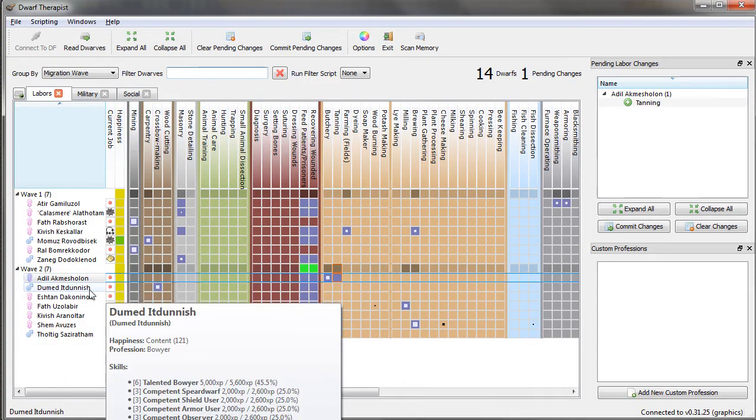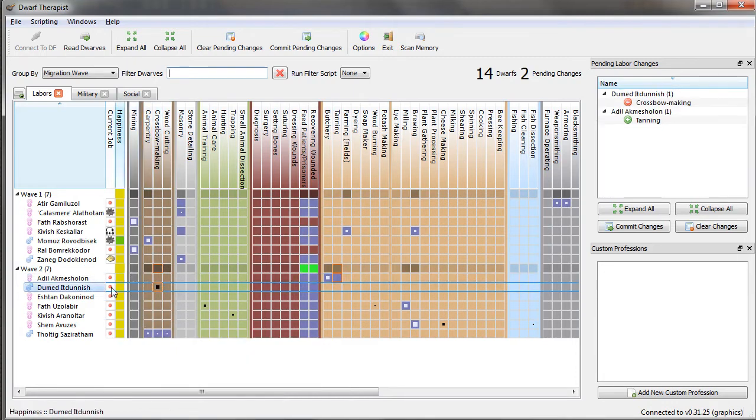We also have a bowyer — he makes bows and stuff. He's actually quite a skilled military man. If you look here, he has spear dwarf, shield user, armor user, observer, dodger — all very good skills. So in fact I'm going to make this guy my military.